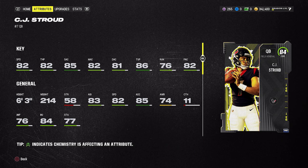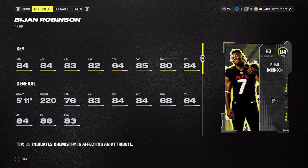At running back it might seem like a tough decision, but to me it's a no-brainer — Bijan Robinson is amazing. I've made so many plays with him in a short time. He has 84 speed, 84 acceleration, and I love the balance: 80 trucking and 84 break tackle. Jahmyr Gibbs has 85 speed but is not as well-rounded. Bijan only has 64 catch and has dropped a couple passes, so be aware of that. But overall, out of all the rookie premieres, this has been one of the two standout cards.